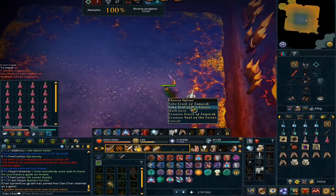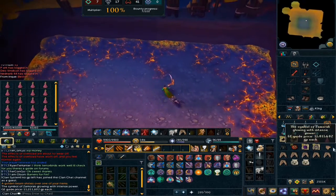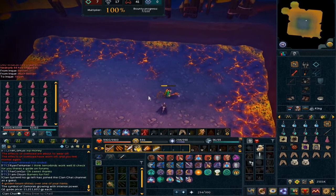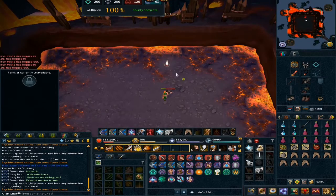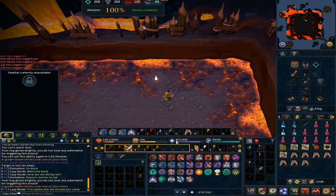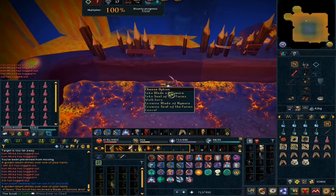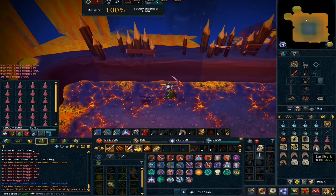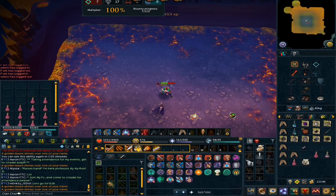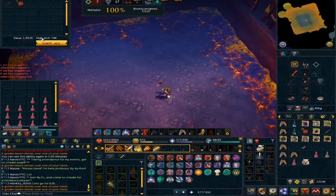Jagex finally gave me some good RNG — I got a Zamorak crest without it taking too long, so I'm thankful for that. Then I got a weapon piece, a Nemora's blade, worth about 3 mil — not too bad. Then I got another Nemora's blade. I don't know why it's always Nemora.